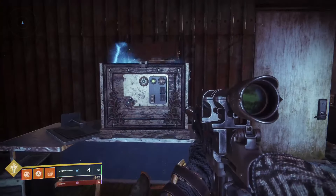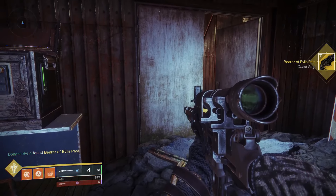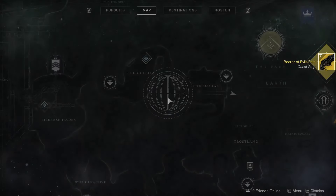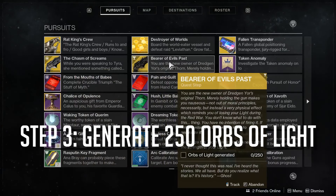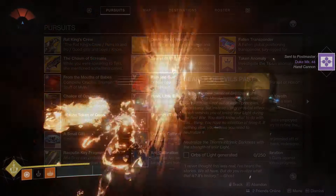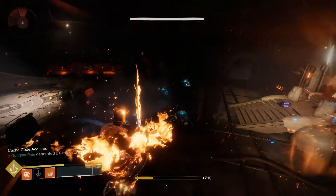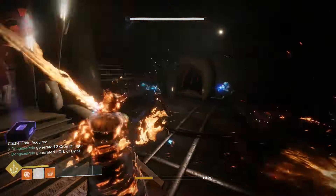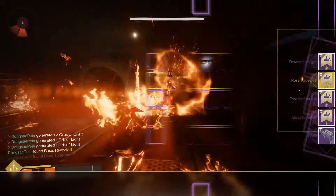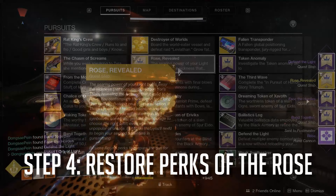Once you find the chest in the lost sector on Earth, you'll get a Thorn-looking exotic quest item. The next step is to generate 250 orbs of light. Once you finish generating all the orbs of light, the hand cannon will update and drop four different separate perks, requiring you to restore the Rose to its true form.